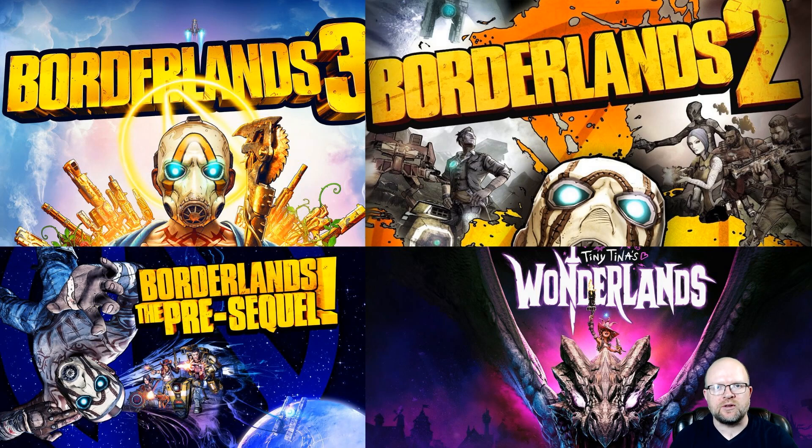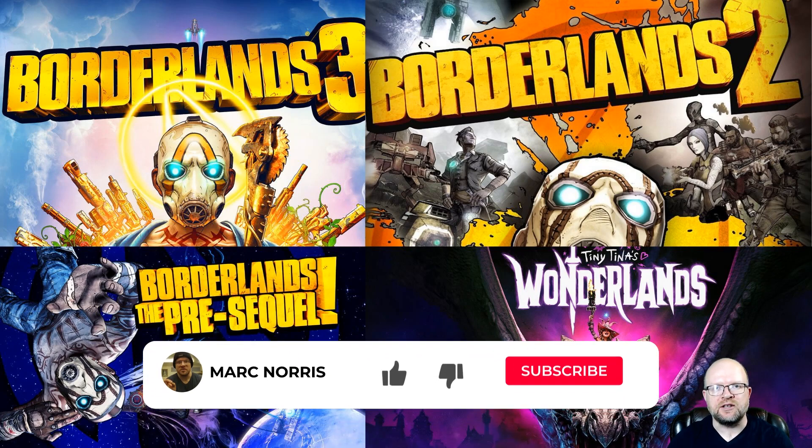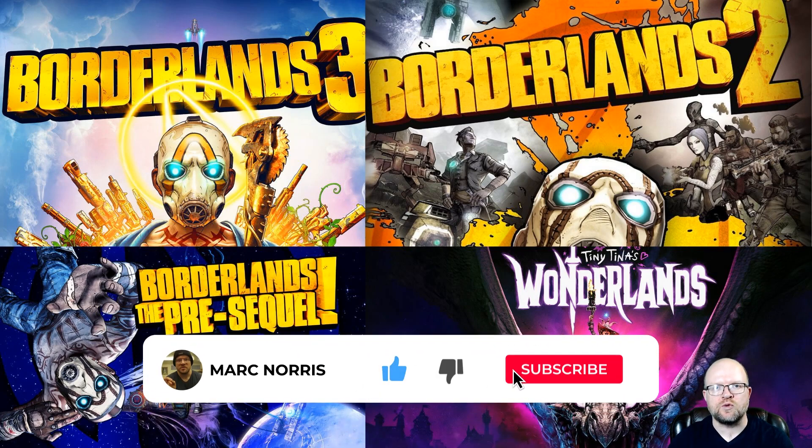This shift code gives you three golden keys for Borderlands 2, three golden keys for Borderlands 3, three golden keys for Borderlands: The Pre-Sequel, and three skeleton keys for Tiny Tina's Wonderlands. It works on all platforms including Epic, Xbox, PlayStation, and Steam, and expires September 7th, 2023. We're going to head over to shift.gearboxsoftware.com to redeem the code right now.